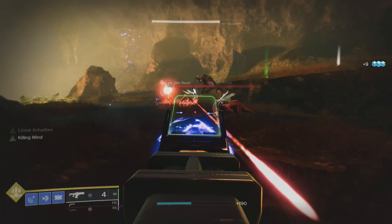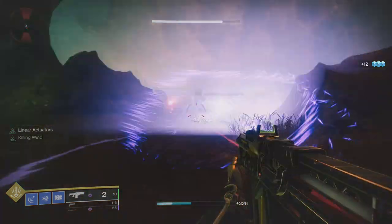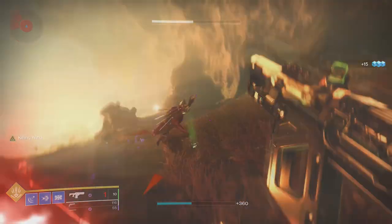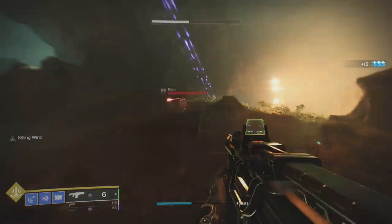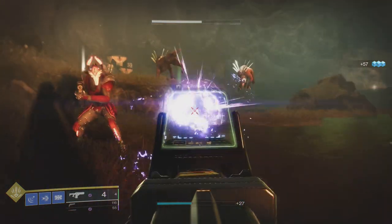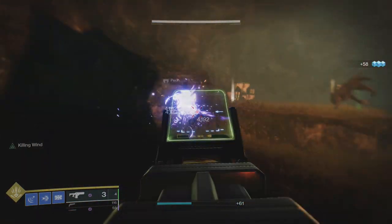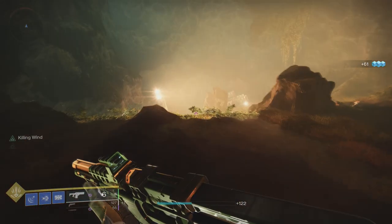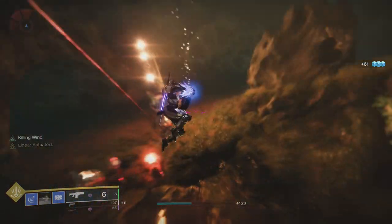So let's look at the first weapon for this video, which would be the fifth weapon in total — Coriolis Force. This is an energy fusion rifle in the aggressive frame. I'm going to say something really weird: I love this weapon. It's really weird because I usually don't like fusion rifles, I think they're pretty bad, but this one just hits different.